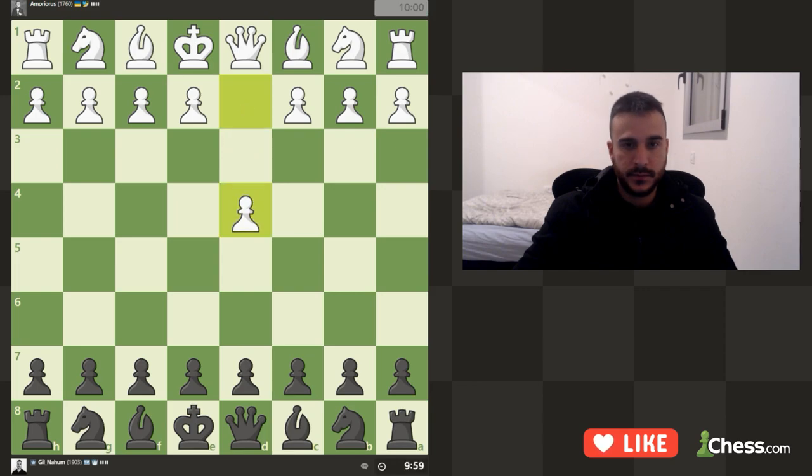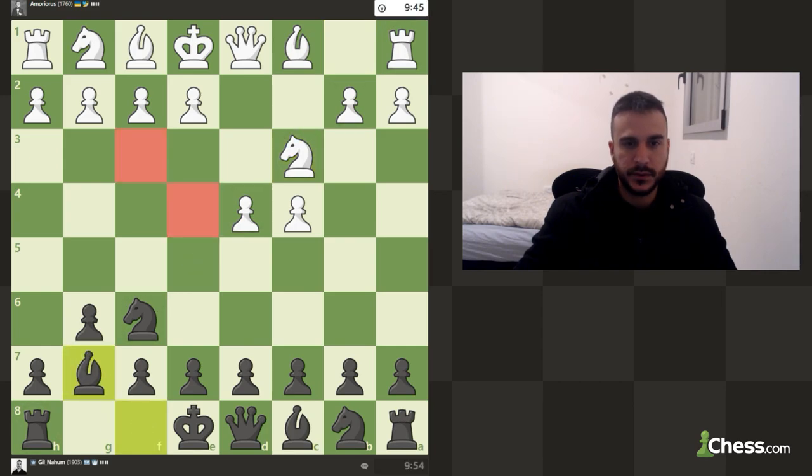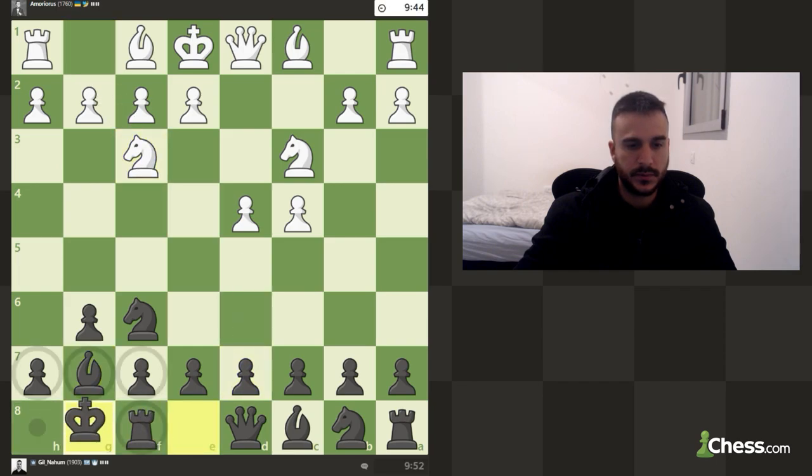We are playing as Black against d4. Let's play knight to f6 and go for the King's Indian Defense with g6. Knight to c3 is probably coming next, then we'll develop the bishop to g7. After that we'll short castle, and I expect e4 is coming next, so let's play d6.